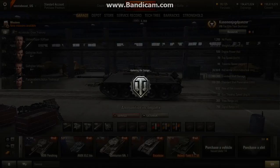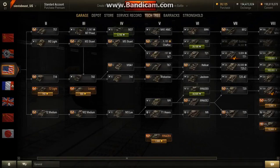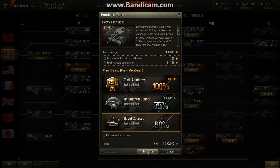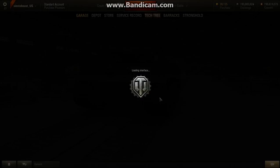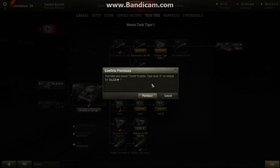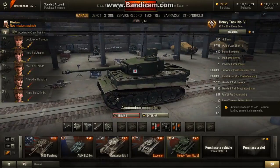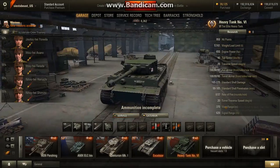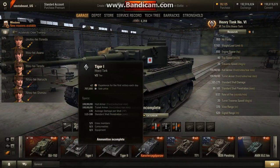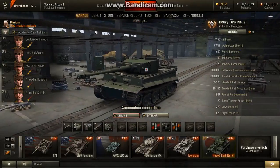And then you have the new Tiger tank. Which basically - yeah, I'll get the Tiger, I gotta get the Tiger comparison. We can compare the Tiger from the tier 6 Japanese. So there's the Japanese Tiger. We'll go over the stats in just a minute - take a look at it. And here's the real Tiger. Yeah, they are a look-alike - they do look alike.